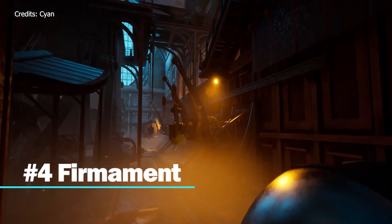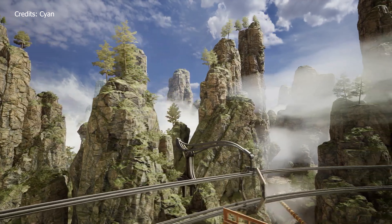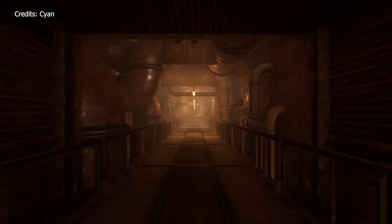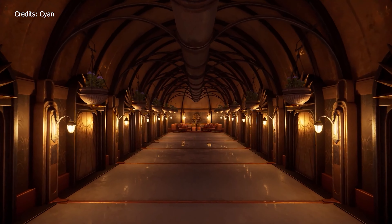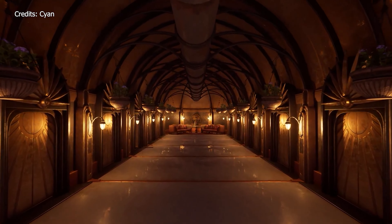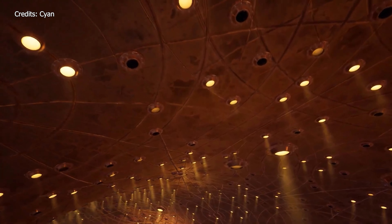Number 4: Firmament. If you enjoyed the classic adventure games Myst and Riven, you'll want to try Firmament, the newest game from Cyan Worlds. Firmament is a puzzle adventure game that features rich storytelling and world-building. When you first start the game, the world seems abandoned, but it comes alive as you explore and unlock the mysteries of the Three Realms.